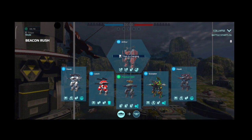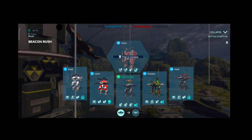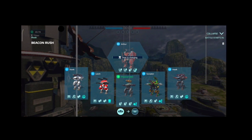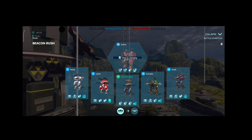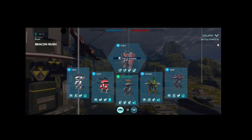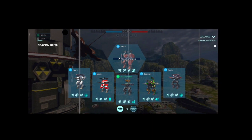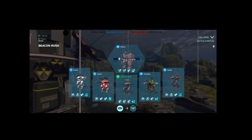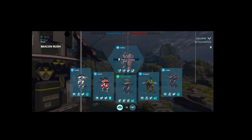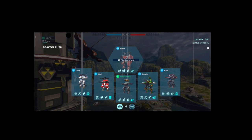Here's the hangar I'm using: a Hawk, a Leech, a Phantom, a Scorpion, and another Hawk. The two Hawks are damage dealers, the Leech is a filler since I don't have anything better right now — the Pulsars give me 600-meter range. My Phantom is my favorite bot and beacon capper, and my Scorpion is for finishing off low-HP enemies. Most of my bots are MK1 level 9 or 10 — I'm a free-to-win player.